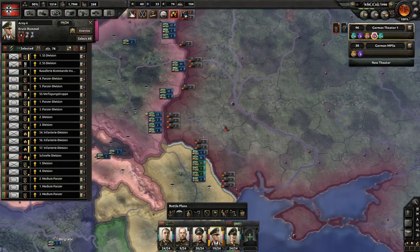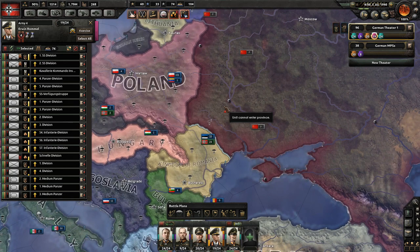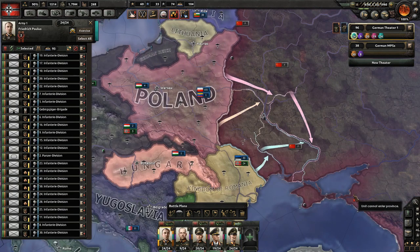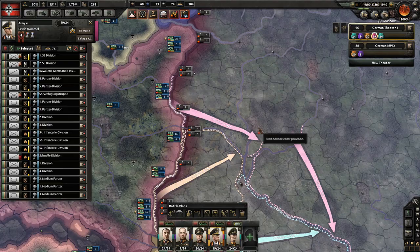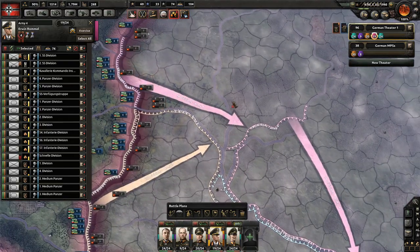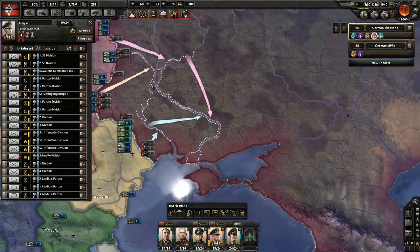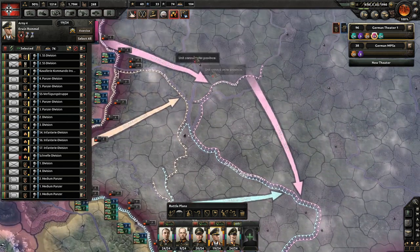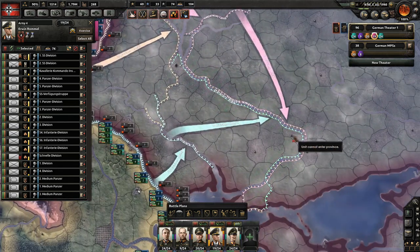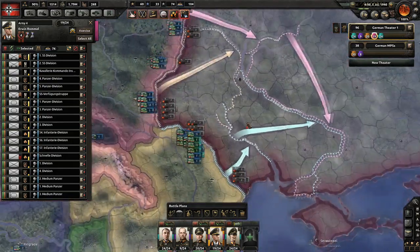I'm going to try to create a pocket at Kiev. I don't have a lot of experience making pockets in this game yet, but we'll try. Rommel's forces break through to Gomel here and push past the river. This would be the Don River, the Dnieper River - I'm not exactly sure. We would break through here and flank the river, setting up defensive positions right over here to prevent a breakout.